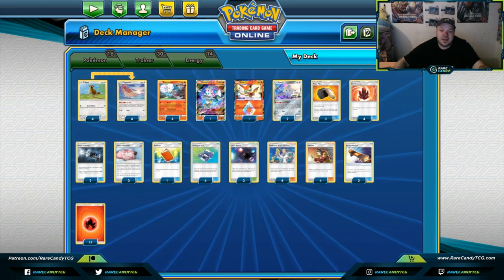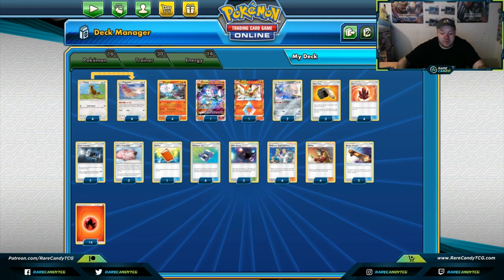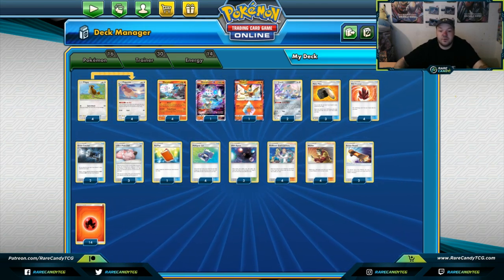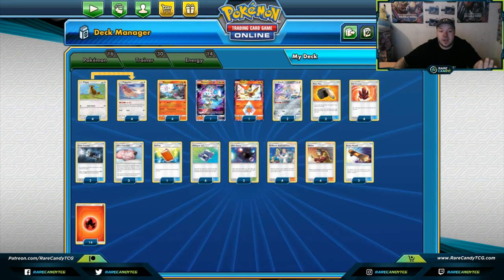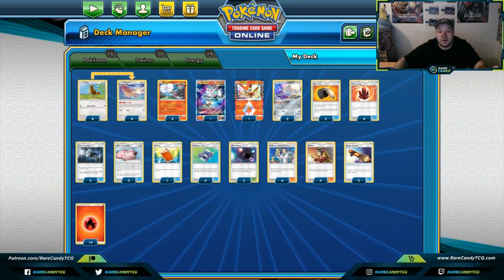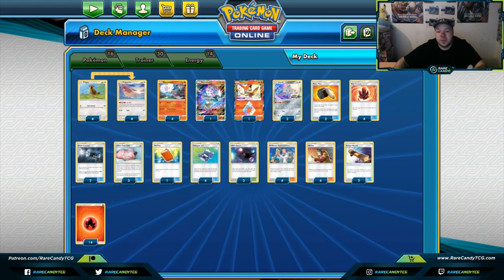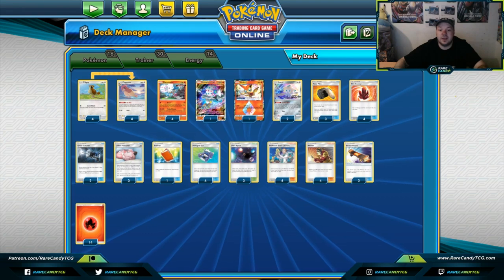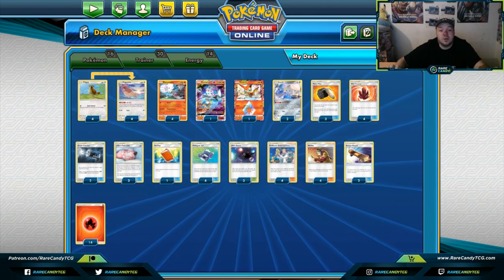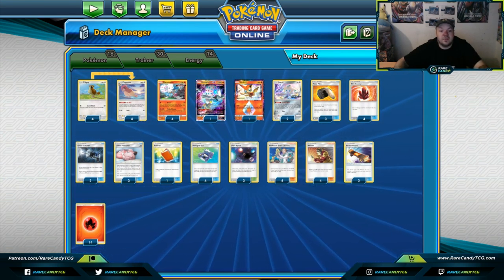One of the decks I saw during my travels was Manuel Jurark's — he's a player from Europe who travels to North American events — and he had this Baby Blacephalon deck. I've actually played Baby Blacephalon in the past. Jeff Chris played it at a regionals and came ninth place, and it also came ninth and top 16 at LA. That makes me think Baby Blacephalon is one of those decks that's fallen under the radar.